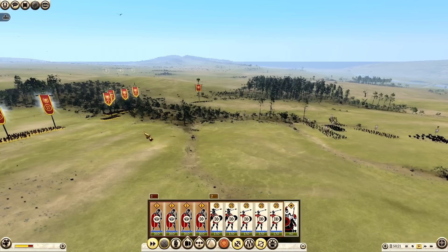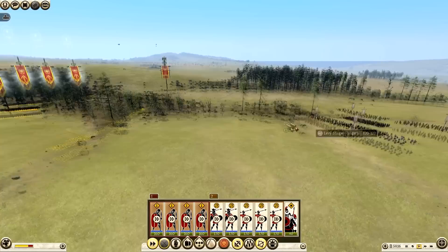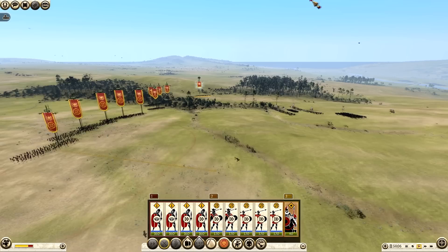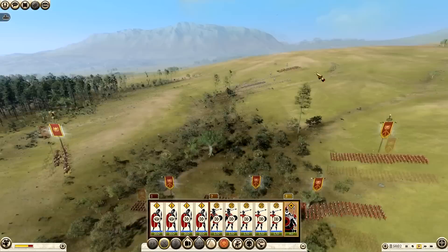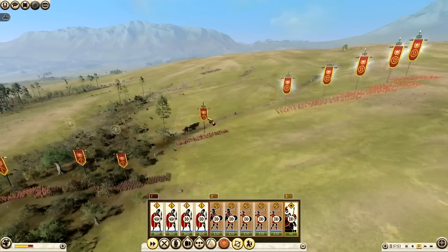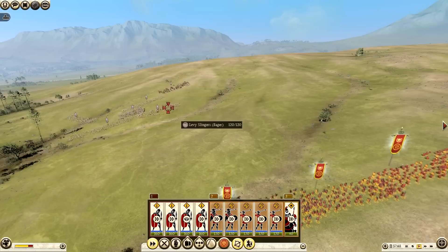I'm going to bring my infantry forward - they're going to be in position to attack. I can press 1 or 2 for unit groups and even make my general a third group, so I can quickly go 1, 2, 3 and in the space of 2-3 seconds I've made three orders - much quicker and easier for micromanagement. I'm actually going to issue an attack order using right mouse click, and my general is going to go hard up the left flank.